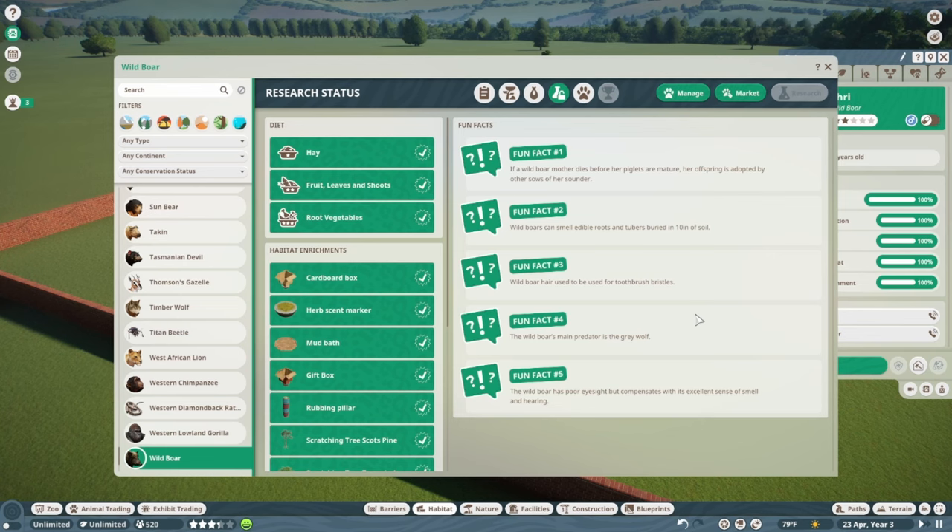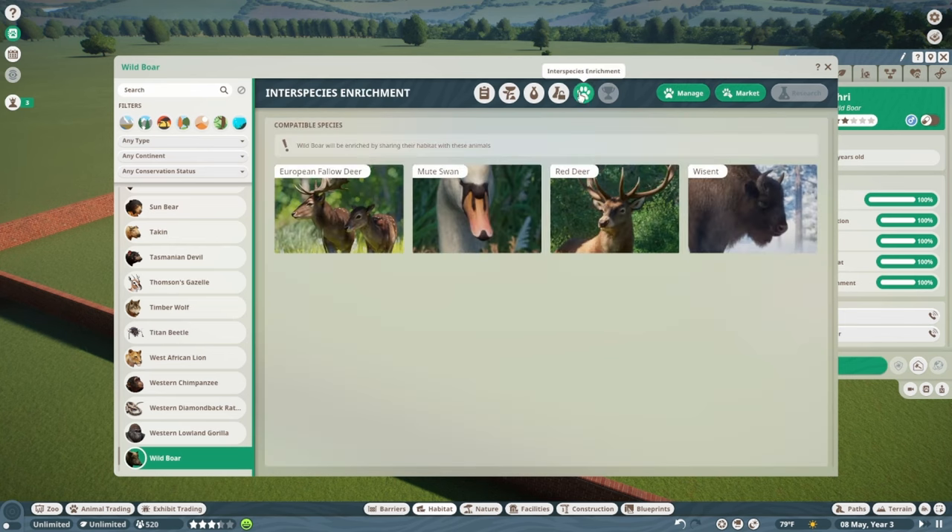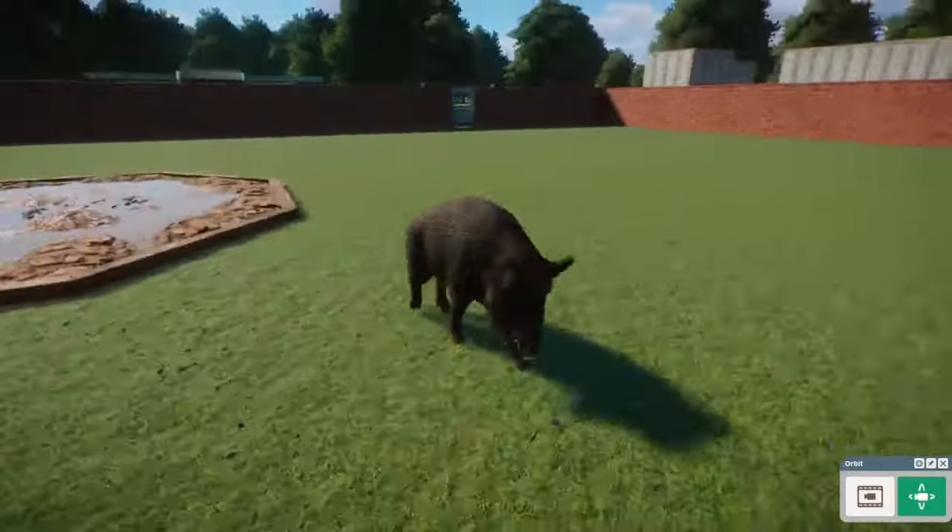Fun facts: if a Wild Boar mother dies before her piglets are mature, her offspring is adopted by other sows of her sounder. Wild Boars can smell edible roots and tubers buried 10 inches in the soil. Wild Boar hair used to be used for toothbrush bristles. The Wild Boar's main predator is the gray wolf — so you could put them right next to each other. The Wild Boar has poor eyesight but compensates with excellent smell and hearing.